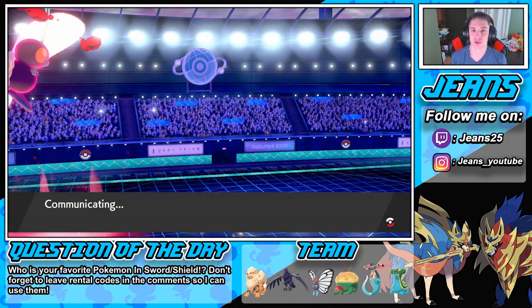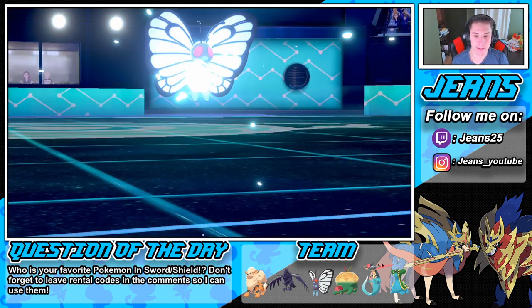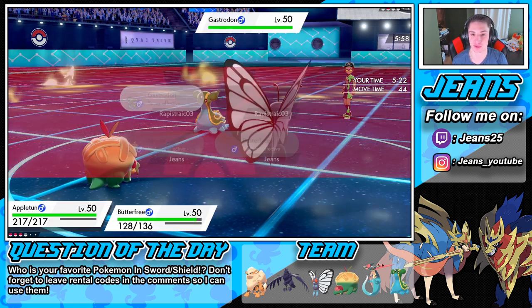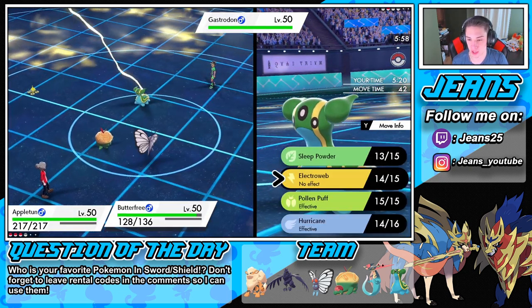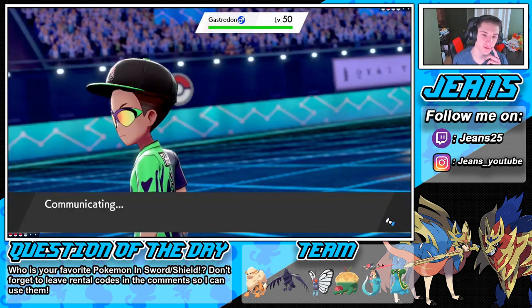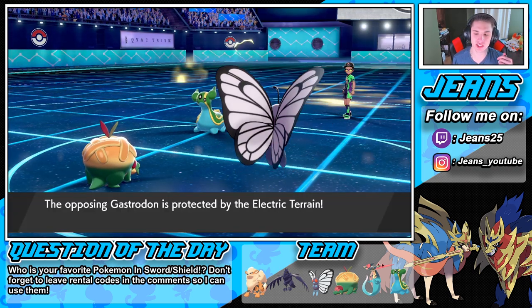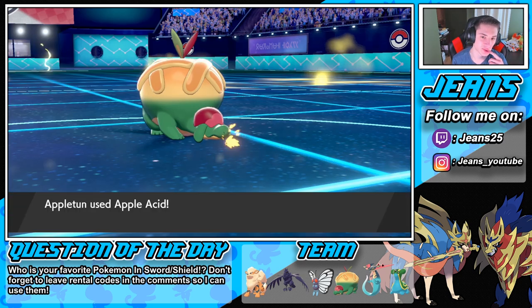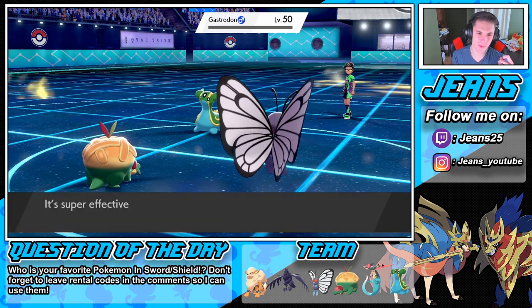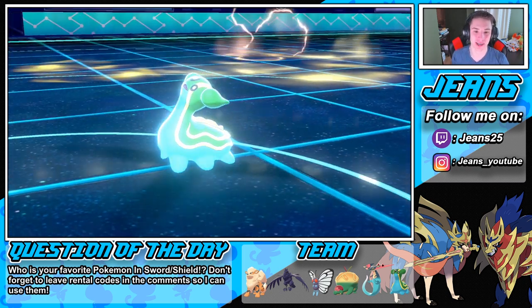Apple Acid just chilled there — we didn't even do any defense boosting, we just pestered around with Apple Acid trying to get that Rhyperior out of the way. We did a nice swap in the beginning — Arcanine wasn't a good pick for this one. Apple Acid into a Sleep Powder — we are scarfed, so we'll outspeed easily and put them to sleep. We got a crit at the end to finish it, even though we were winning that one anyway. GG — match one in the bag!